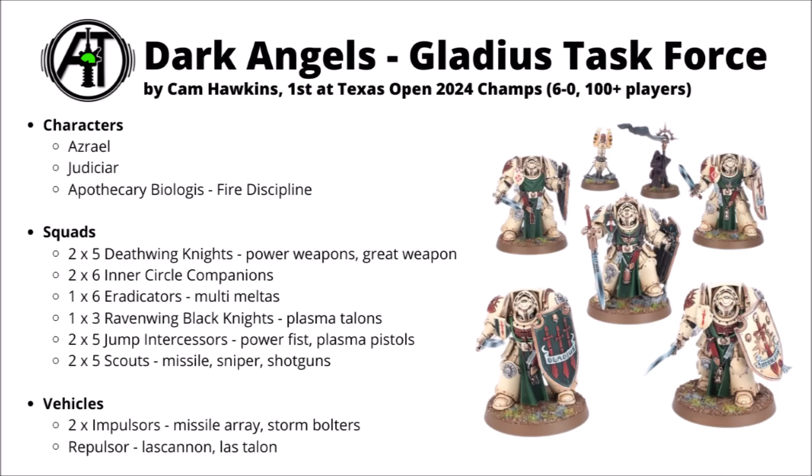Next up, a Force of the Unforgiven — Dark Angels Gladius Task Force, run by Cam Hawkins to take first at Texas Open 2024, going 6-0 at an event of over 100 players. Dark Angels Gladius seems to be racking up tournament wins despite the faction's win rate being somewhat mediocre overall. Anyone using the core Codex detachment seems to be at a big disadvantage right now. Gladius is great for the advance and charge it can get for things like Inner Circle Companions or Deathwing Knights, with a nice melee damage dealer stratagem and a scary Fire Discipline combo — an Apothecary Biologis with Fire Discipline on a big unit of Eradicators in a Repulsor to deliver them to combat.